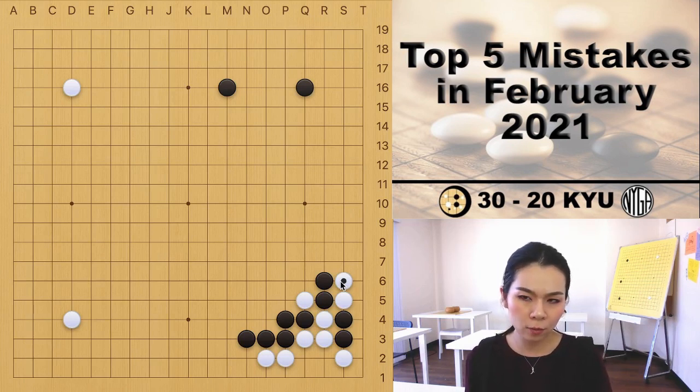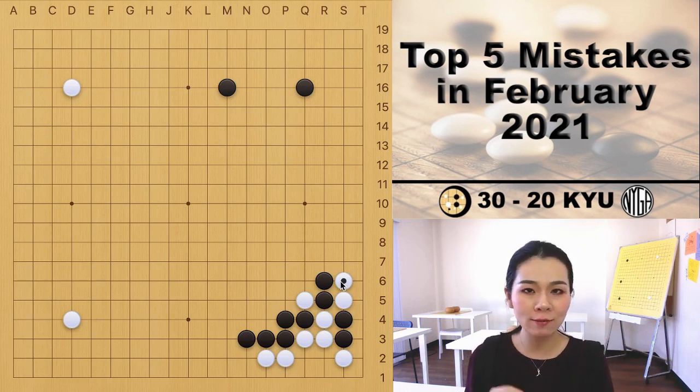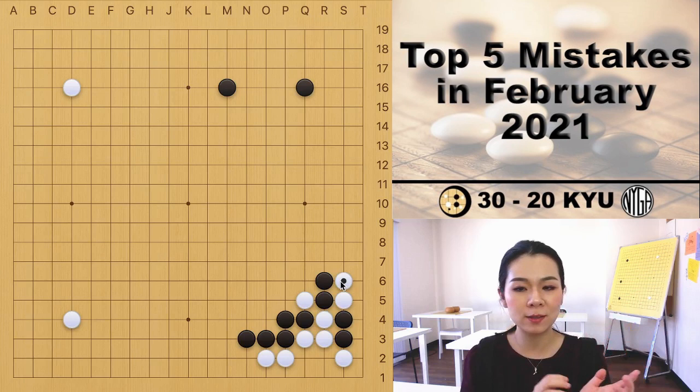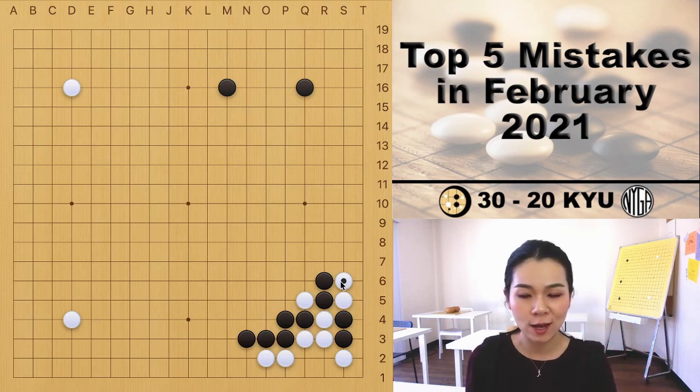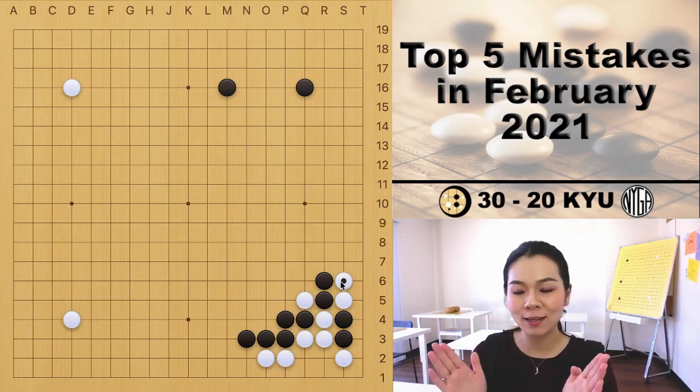I noticed that most beginner players get scared when their opponents are about to surround them. Don't worry — as long as you have seven or more eye space, you're completely fine. If you don't know what the basic life and death shapes are, go check my basic shapes of life and death videos, and you'll have a clearer idea of how to make your group alive and protect yourself.